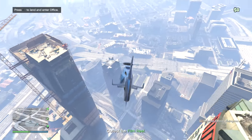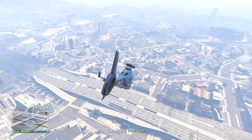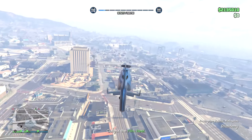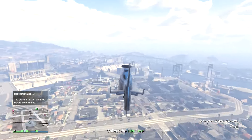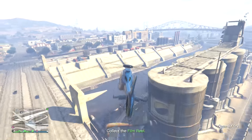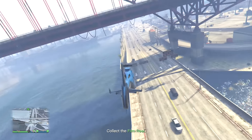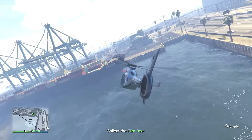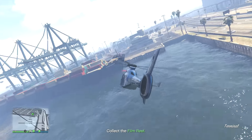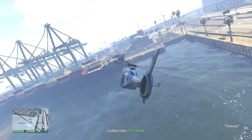It makes me think: what else do we have at the deep bottom depths of the ocean in GTA 5? What else have we not discovered? There seems to be so much ocean — what else is hidden? We're getting so many different types of Easter eggs, it just makes me think what if there's some other type of creatures we haven't discovered yet. What type of sea creature do you think this is? Do you think it's a sperm whale or some other creature? Let me know down below in the comment section — I would love to hear your feedback.